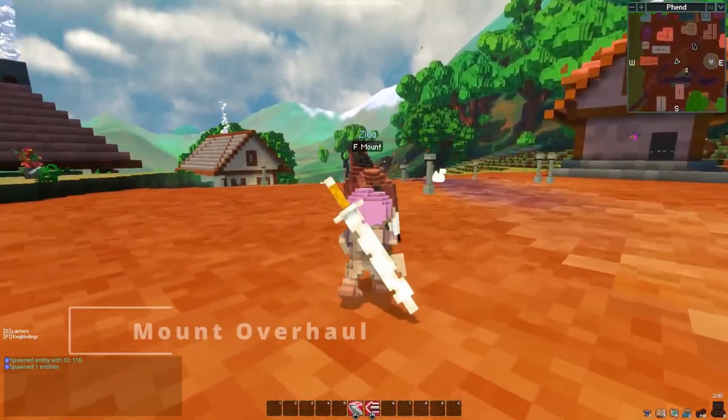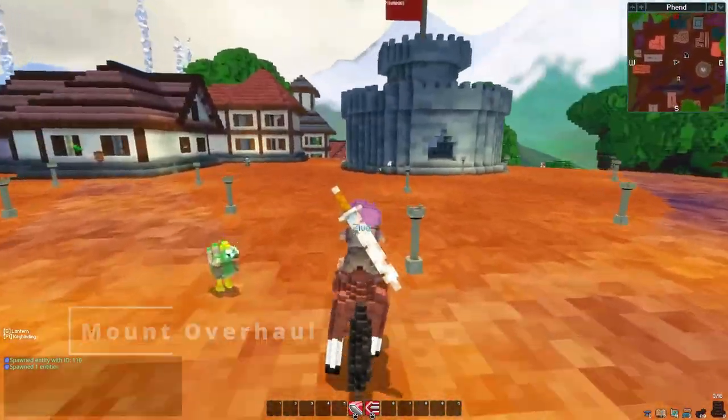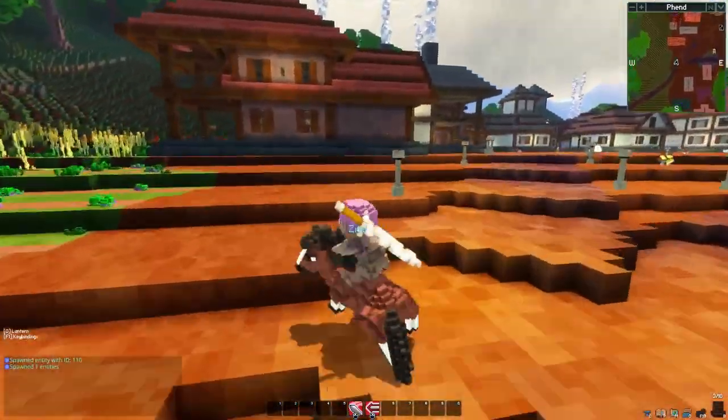First off, the mount system was overhauled. New jumping animations allow for some great movement abilities. You can also engage in mounted combat and interact with entities while mounted.